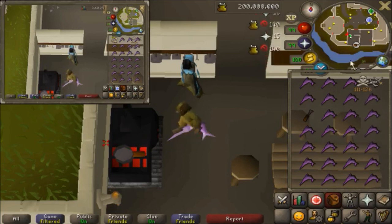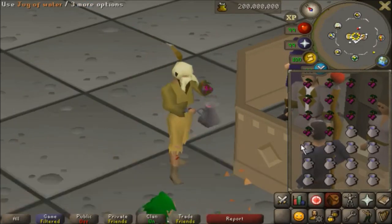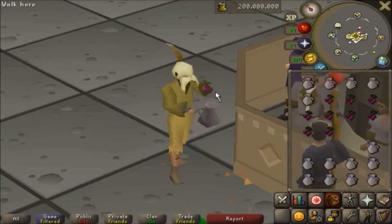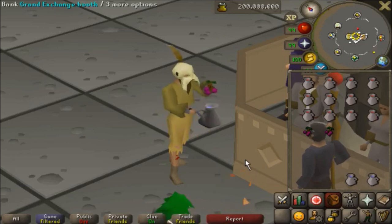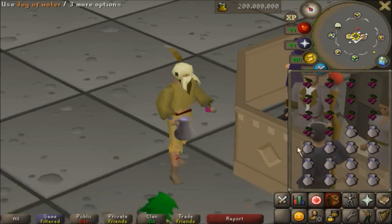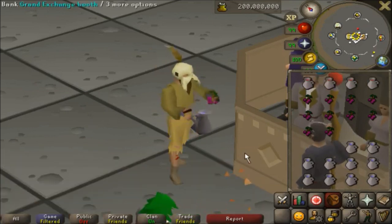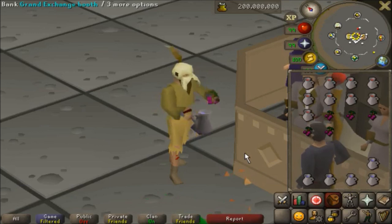Starting from level 1 cooking with this method, just use the best fish you can cook until you can cook swordfish. The next best alternative to berry cooking is wine cooking. Start off by lighting a fire next to the GE bank booth and cooking the best available fish until level 35. From then you can cook wines. Wine cooking is 480,000 XP per hour and requires minimal effort. You can use this time to play a higher GP rate alt such as abyss runecrafting. Wines don't give an XP drop until 20 game ticks after you've stopped making them, so you can theoretically store from level 35 to 200 mil cooking XP in a single XP drop.